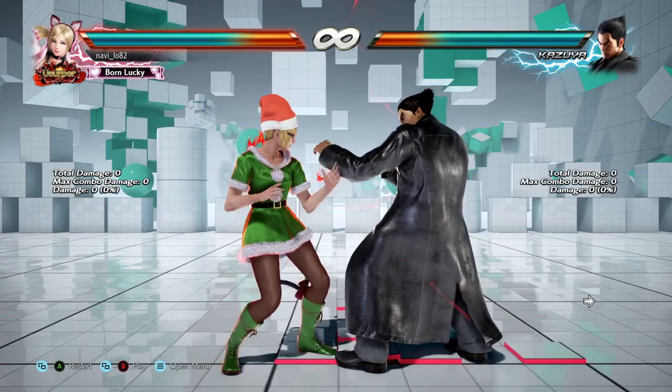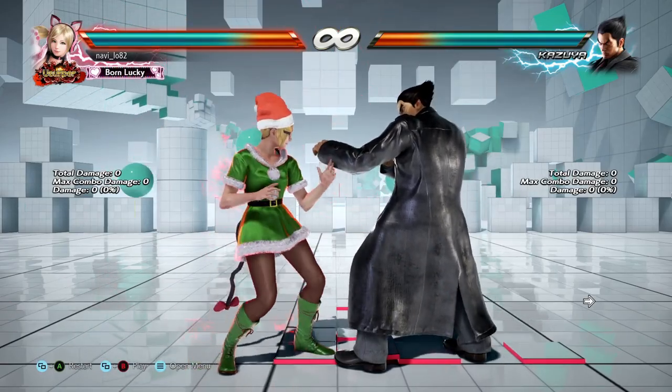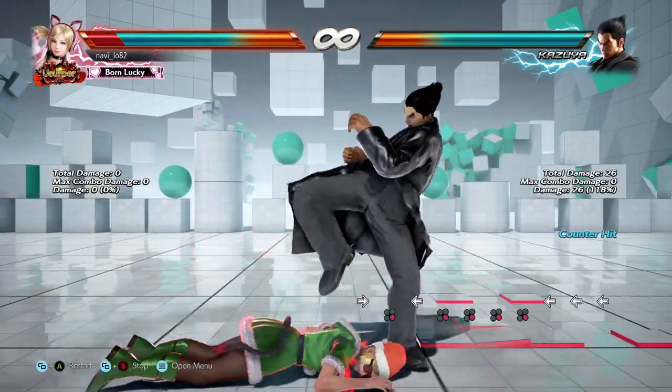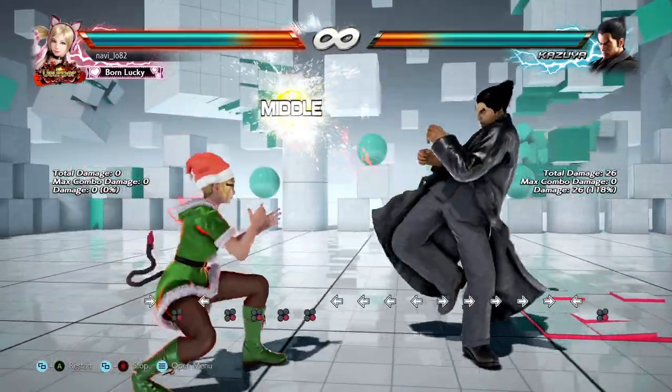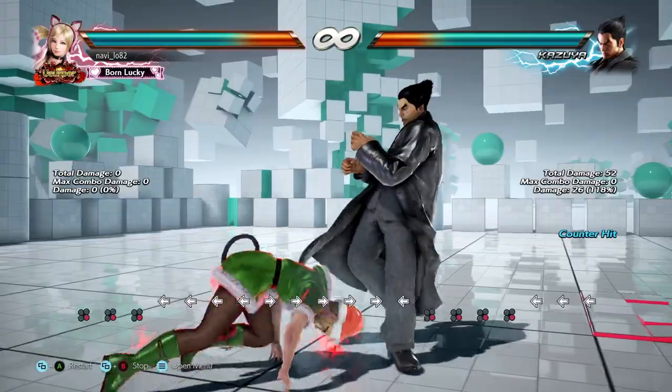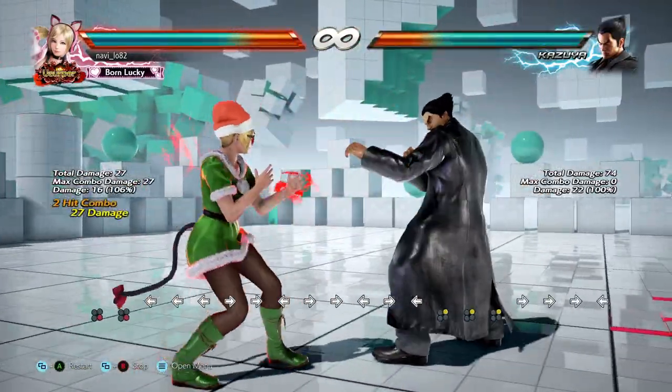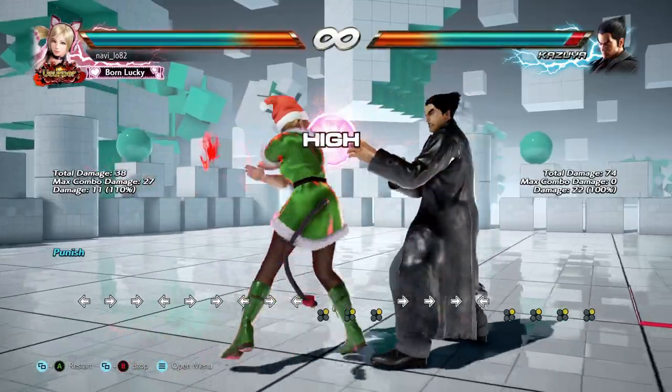If I respond with a crouch standing four, I'll eat Kazuya's follow-up like that. So the best thing to do is to block and punish — that's a punish right there.